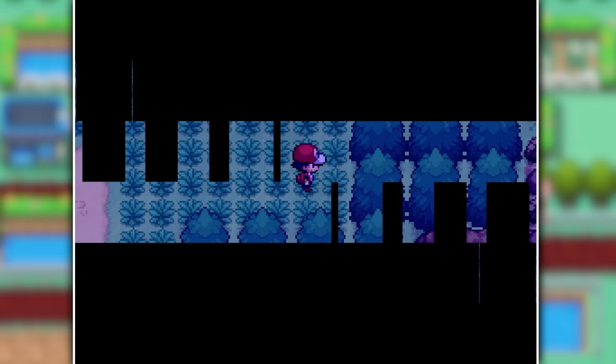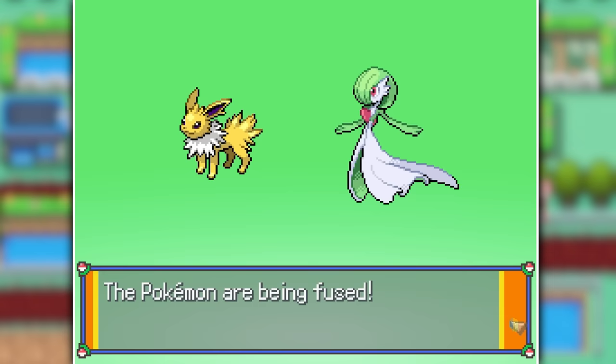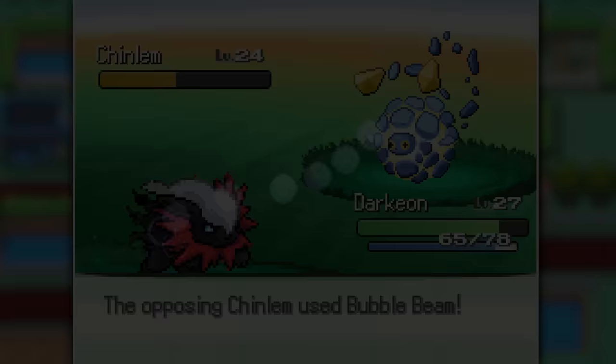With our second gym badge in hand, we end up finding another cursed Gardevoir fusion — this time she's been engulfed by a Snorlax. I ended up fusing Jolteon with Gardevoir, but it didn't turn out like I wanted, so instead I put it together with Flareon, and both of those fusions actually looked very decent. In the end, I just stuck with Darkeon though — it's the best one so far. Speaking of Darkeon, he actually managed to stop a meteor from crushing into the sky, although the meteor had the face of a Chinchou, so I don't really know what was going on there.